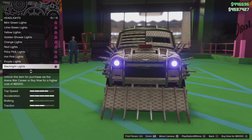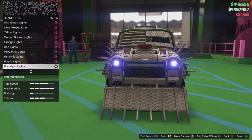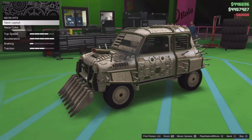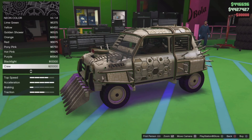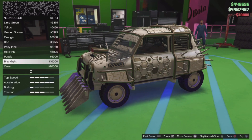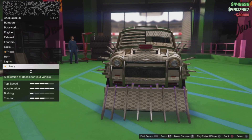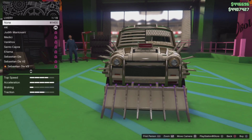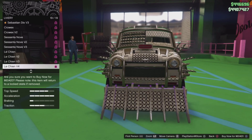Go to Headlights and change from Stock to Black Light Lights — that's 80k. Next, Neon Kits — change the layout and get front, back, and sides. Change the color to Crew Color, which is the most expensive option for lights. For Livery, scroll to the bottom and get Le Chien V4 — that's 60k.